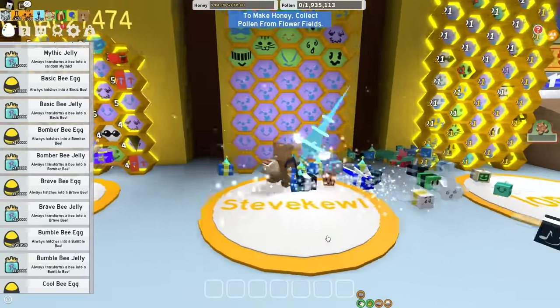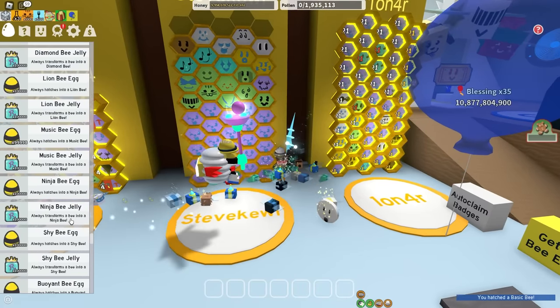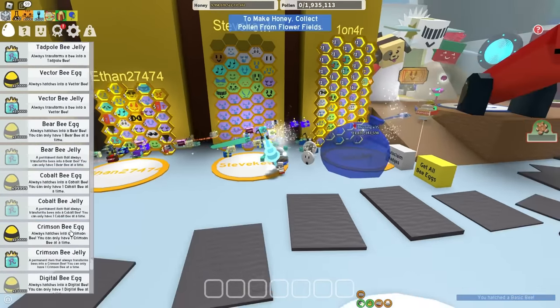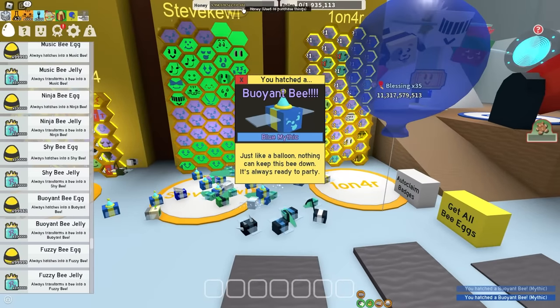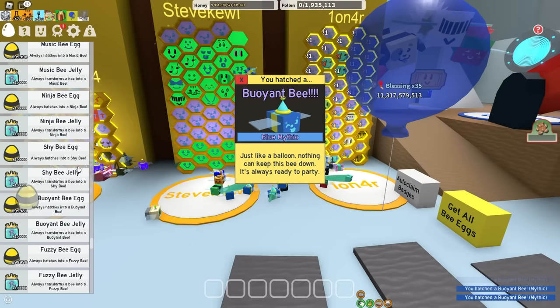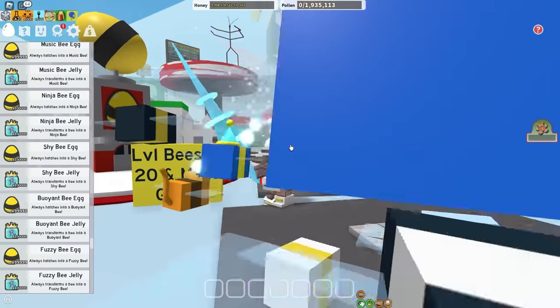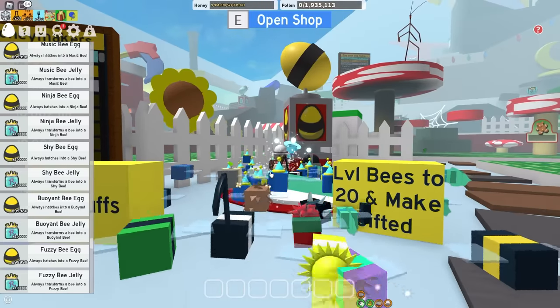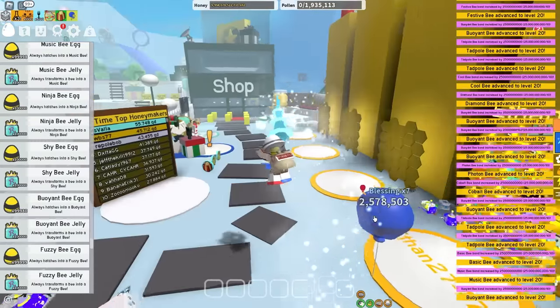And the best bee in the whole entire game is basic bee. I'm pretty sure I got all that I need, so hopefully I didn't forget a bee that people will make fun of me for. I can fit a few more at the top, so let's do just that. I'm pretty sure this is a pretty solid blue hive. So let's just step on this button — if you know how to read, you can probably guess what it does. There we go, everything is level 20 and gifted.